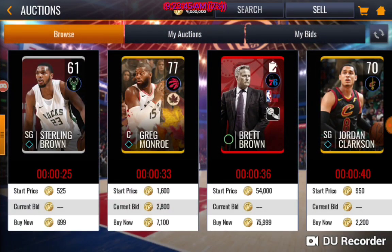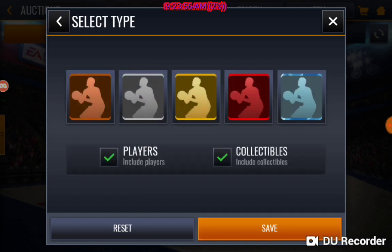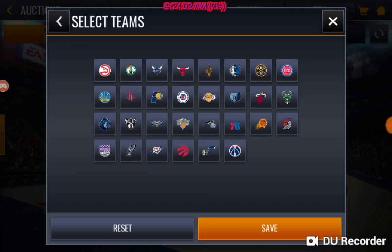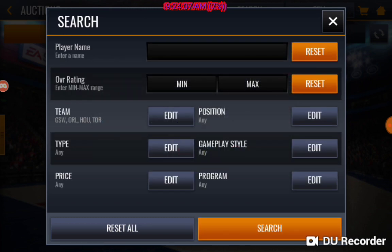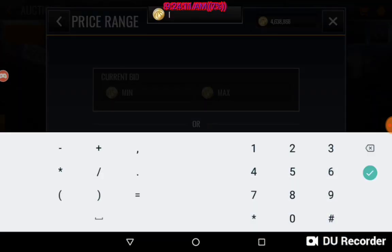Y'all need some tips for sniping, because everybody in my Discord is asking how do you snipe, any tips to sniping. All they say is just snipe fast, just get them fast - but that is not it. Well, it is it, but there's another thing. In the auction house, you know those refreshes where you're just refreshing? You're not paying attention to those fast refreshes - that's what y'all need to be paying attention to.